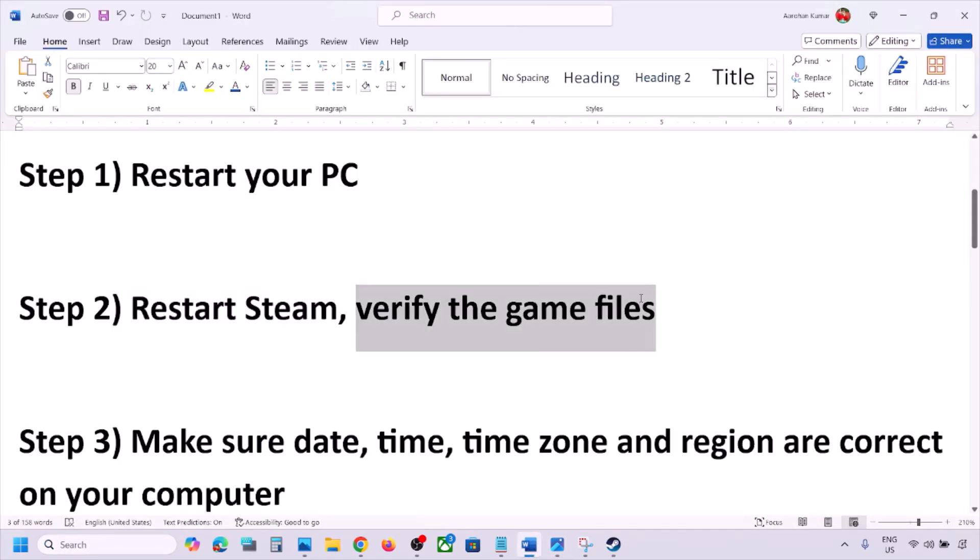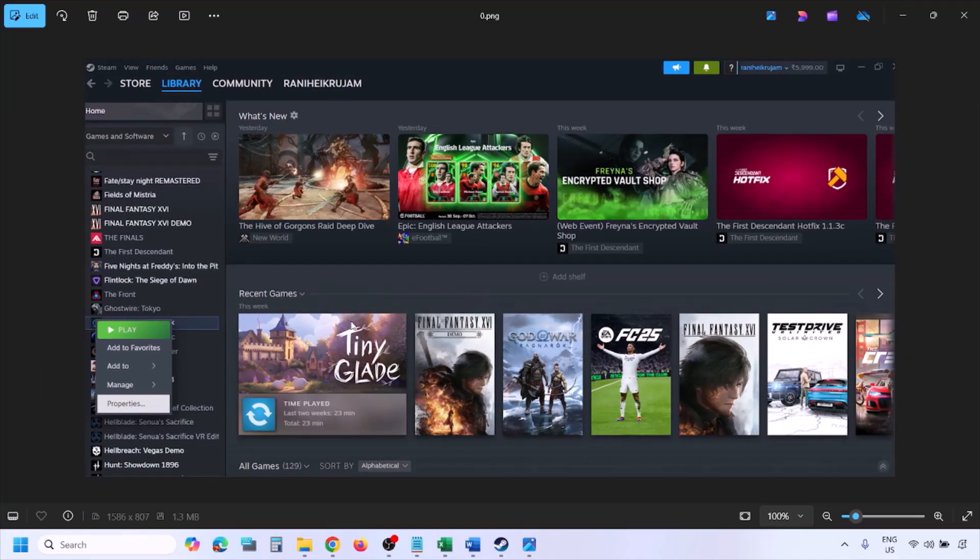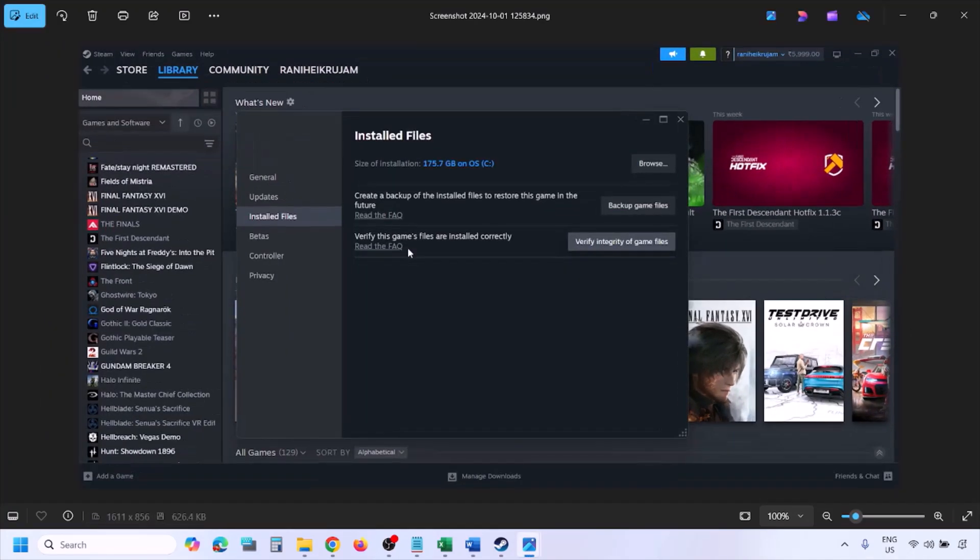If you're still facing the problem, the next step is to verify the game files. Go to Steam, click on Library, find the game in the list, right-click on the game, select Properties, go to the Installed Files tab, and click on Verify Integrity of Game Files. Once verification is 100% complete, launch the game and check.